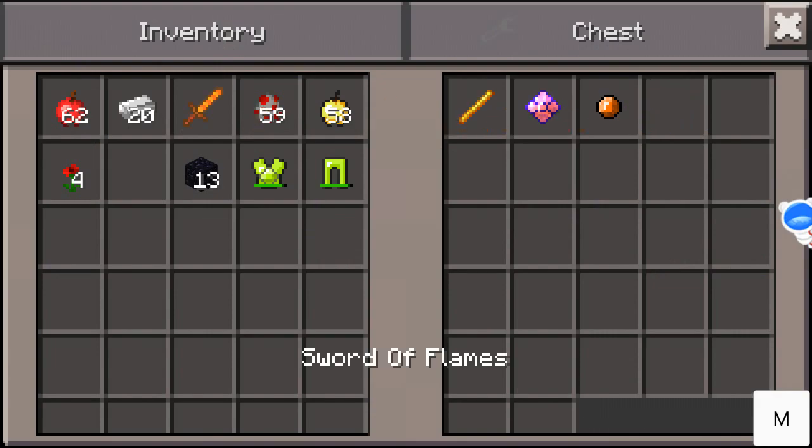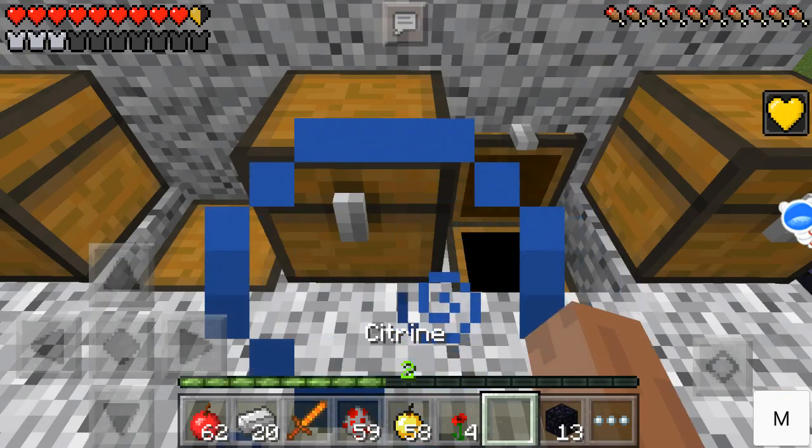Next is the sword of flames — and you obviously know what that does. It's crafted with a blaze rod, a power gem of fire resistance, and citrine.